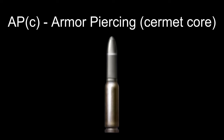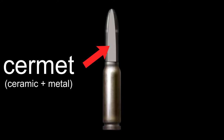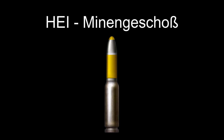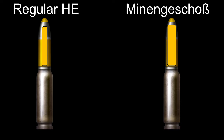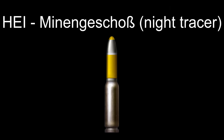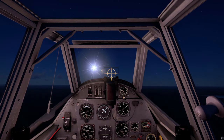Armor-Piercing Cermet Core: basically a better armor-piercing round. Instead of using soft lead, this round has a strong core made out of Cermet, which can penetrate much more armor. Minengeschoss: basically a better High Explosive round. Made out of high quality steel with thinner casing walls, these rounds contain much more explosive than a regular HE round, resulting in a lot more damage. Night Tracers: basically a less bright tracer round. These rounds were made to be used at night. Since regular tracer rounds were too bright, pilots have to use these Night Tracer rounds to be able to aim without blinding themselves.